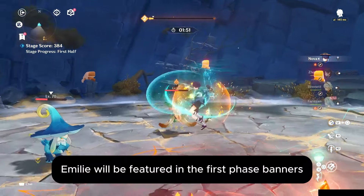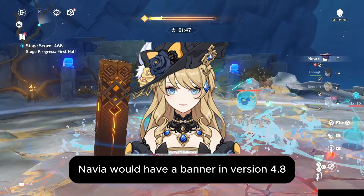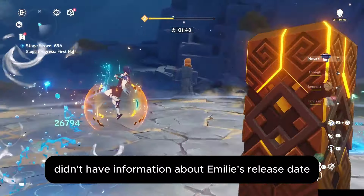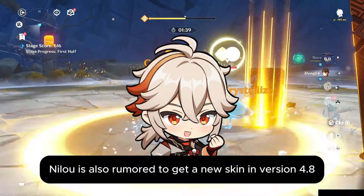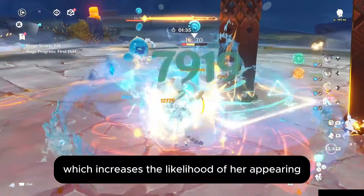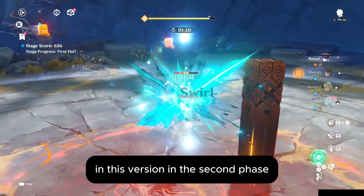Emily will be featured in the first phase banners alongside Nilu. We initially thought Navia would have a banner in version 4.8, but that was because leaks didn't have information about Emily's release date. Nilu is also rumored to get a new skin in version 4.8, which increases the likelihood of her appearing in the 4.8 banners. She is also connected to the main summer event in this version.